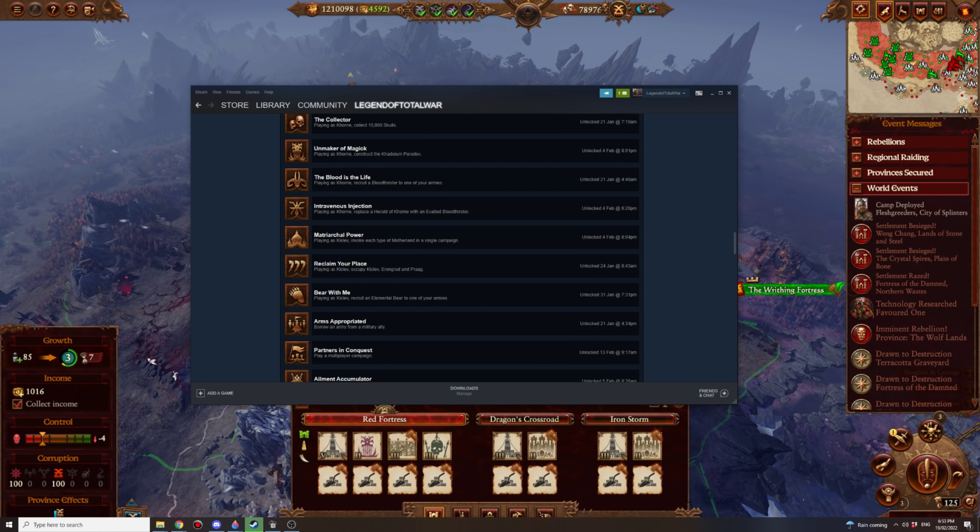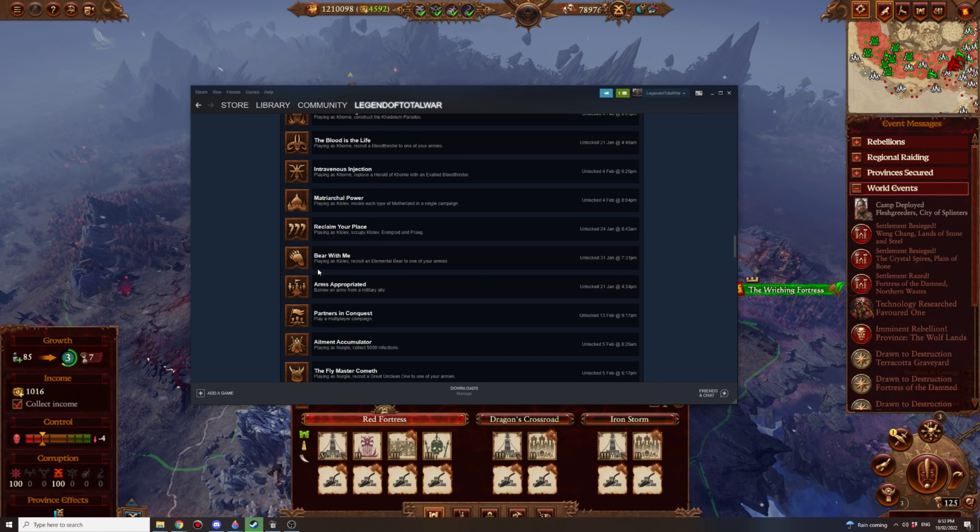Reclaim Your Place: playing as Kislev, occupy Kislev, Eringrad, and Prague — that'll be done as you're trying to do the Battle for Bokka quest, so some achievements can be done simultaneously. Playing as Kislev, recruit an Elemental Bear into one of your armies — it's a Tier 5 unit, not that difficult to get. Kastelton actually gets an Elemental Bear to begin with; you could potentially start the campaign, recruit a lord, and transfer the Elemental Bear into a different army and back — let me know if that works.